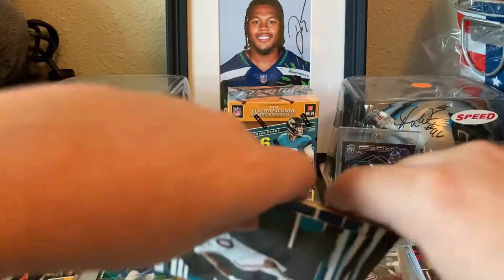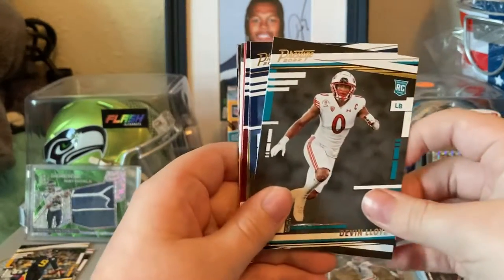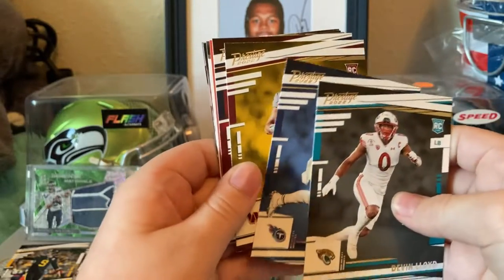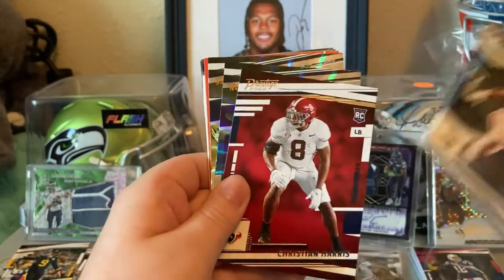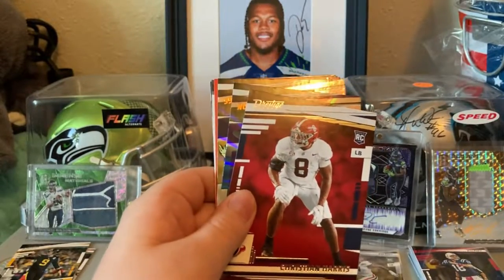Now going into our rookies — three rookies we get: Lloyd, Phillips, Howell, Christian Harris. We got one more in this pack, maybe four.